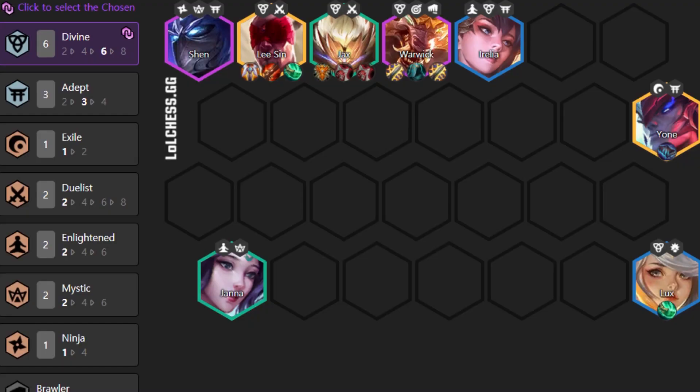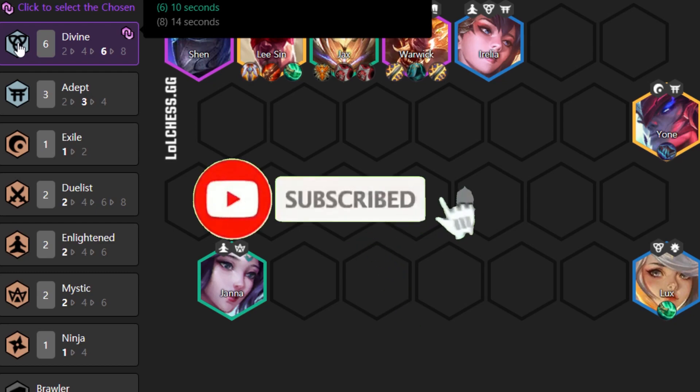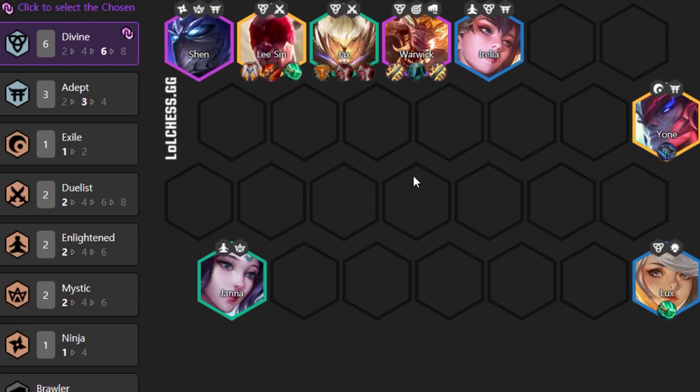The first composition that you should play is Six Divine. Divine champions remove all crowd control and ascend, taking 50% reduced damage and dealing 50% bonus true damage for the duration of 10 seconds. If you play Adept, Adepts count the flow of battle, reducing the attack speed of all enemies by 50% for a few seconds at the start of combat — 4 or 7 depending on how many Adepts you put in — and this team will carry you very hard.